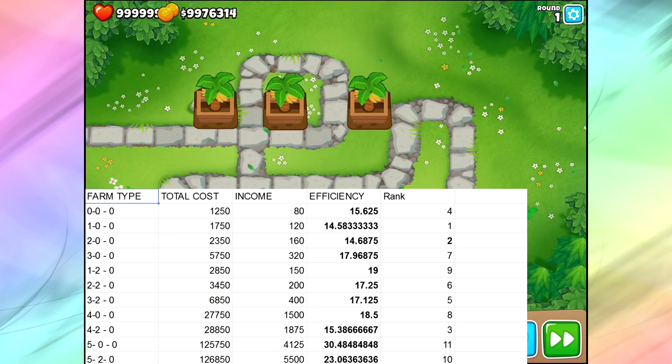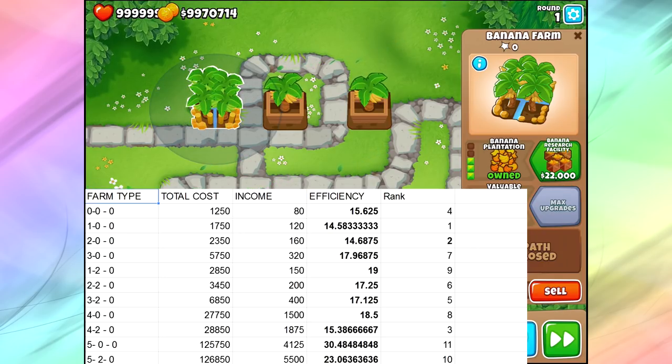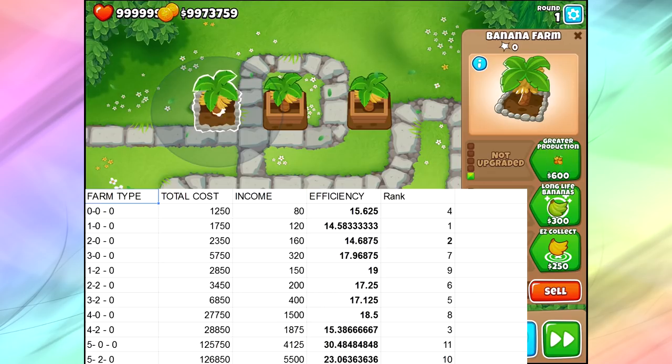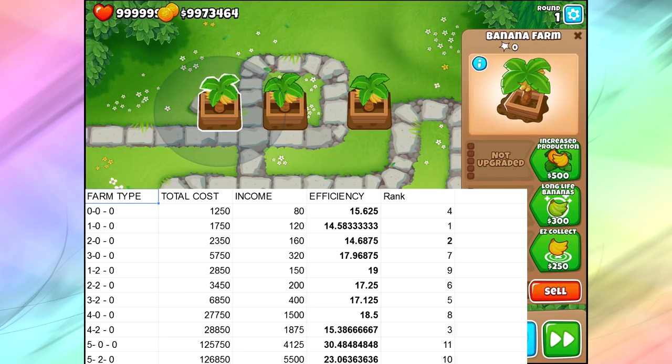It always depends — that's the weird thing about it. So first of all, let me talk about what the table actually means. We see the farm type — that's whether we upgrade it to 1-0, 2-0, 2-2, or even 3-2. As far as total costs go, I added up how much the 0-0 farm plus all the different upgrades are gonna cost us. For the income column, I just add up how many bananas and how much money I'm getting per round. For example, a 0-0 farm is gonna pop out 4 bananas and give me $80. A 3-0 banana farm is going to pop out 16 bananas and give me $320. It gets really complicated because there are so many different combinations.